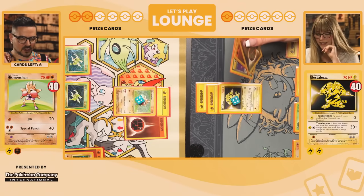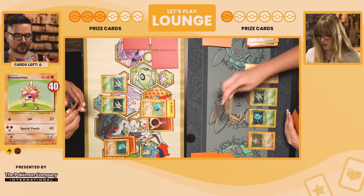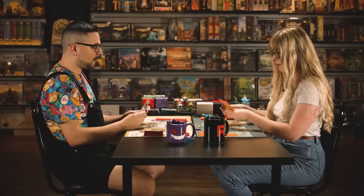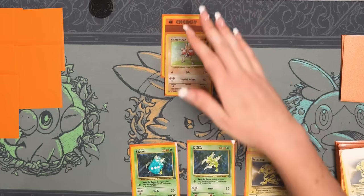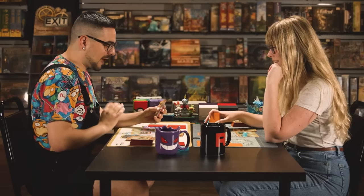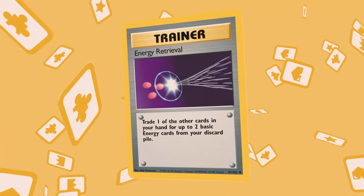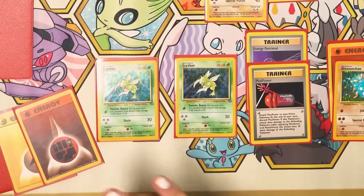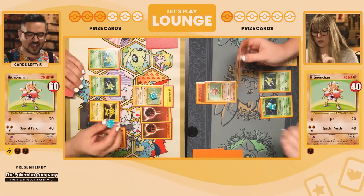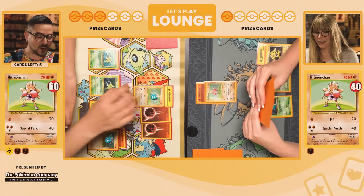I'm going to Jab you for knockout! Knock here. I just have to last as long as I can — put up Scyther. Attach on Hitmonchan and Jab for 20. I have to make every card count because I'm backed into a corner — you're leading in prize cards. Energy retrieval — discard a card from my hand to get two energy back. I'll bring down this Hitmonchan and just Special Punch for 40. Powering up the second attack is such a rare feat in Haymaker matches because getting three energy takes three separate turns.